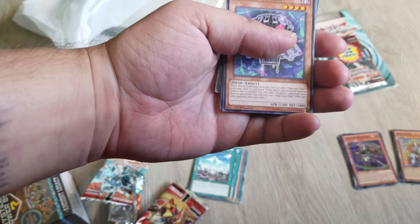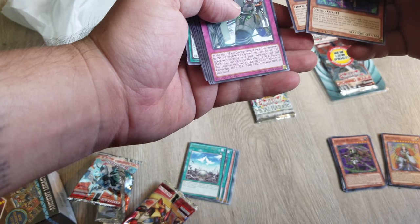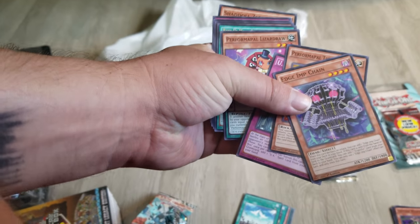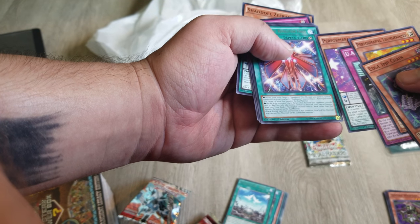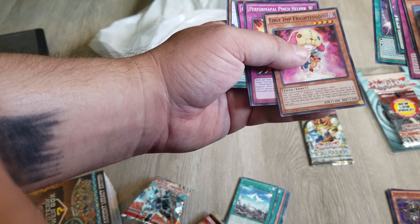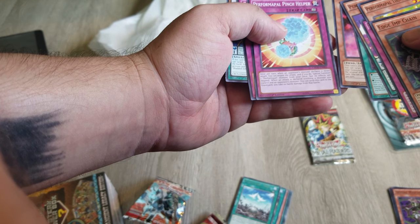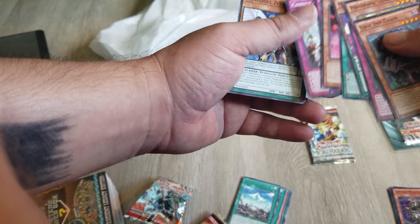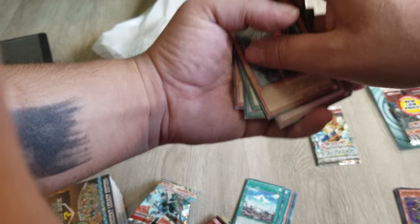We got Edge Imp Chain, Perform Pal Thunder Rhino, UA Penalty Box, Perform Pal Lizard Draw, Rank Up Magic Revolve, Revolution Force — I already had three of those so that goes in my extra. Edge Imp Fright, Fool Loud, Perform Pal Pinch Helper, Chosen of Zefra, Shadow Zefra, and Zefracore — I have no idea if I pronounced that right.